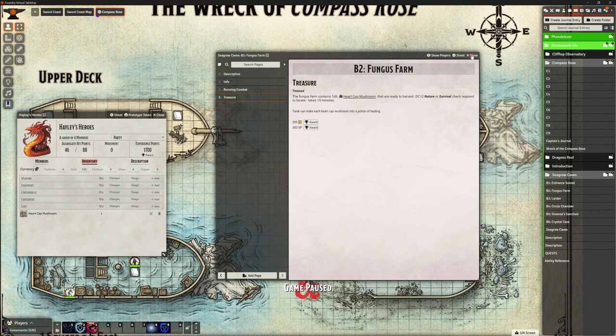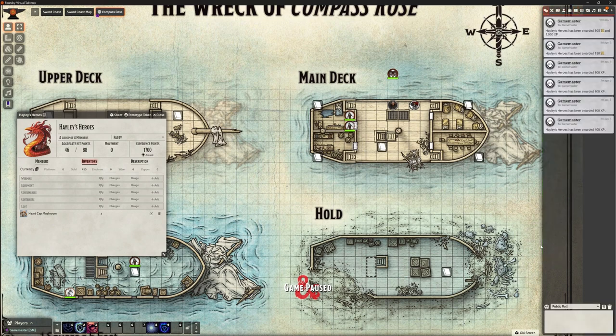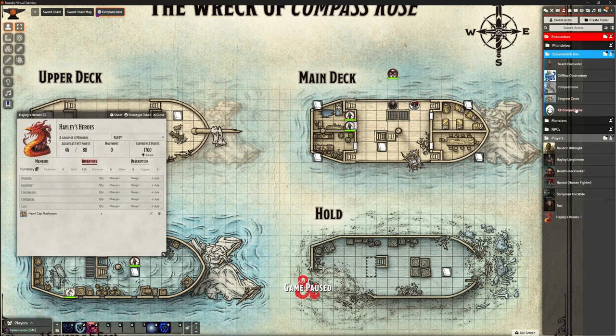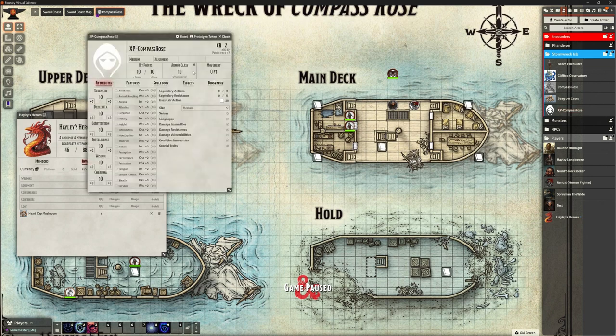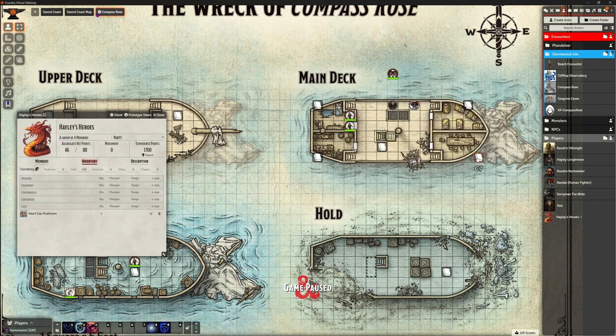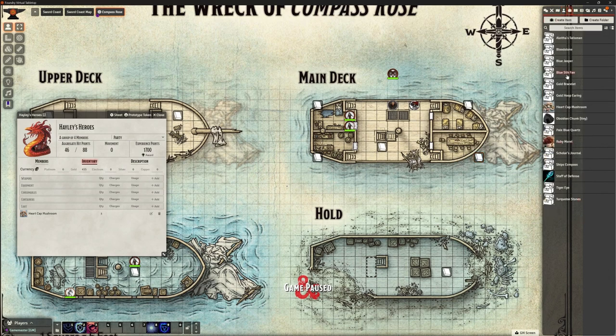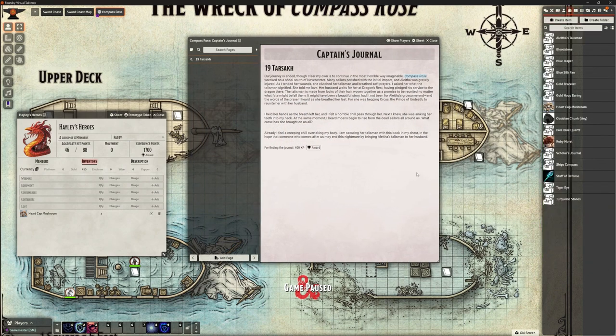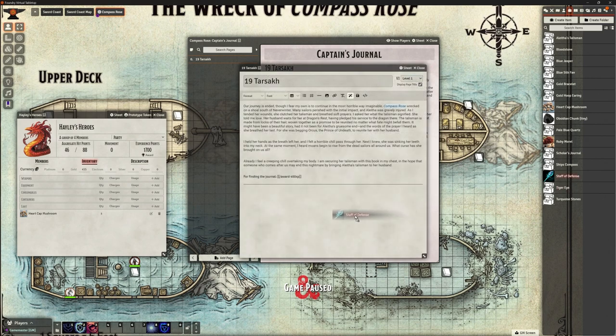If you're not having your adventure in journals, I would probably use this encounter thing. I really like this idea of having just another actor that I can assign XP to and just dump it straight in there. I did mention about items - I created a whole bunch of items just messing around. And as you saw, I can drag those into the journal. Let's go back and open the captain's journal. If I go to edit here, I can take any one of these, such as Staff of Defense, and I can just drop it in here.